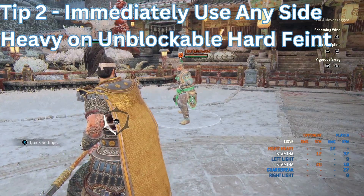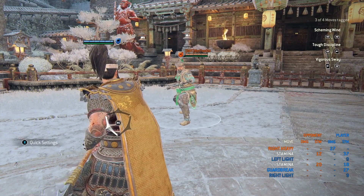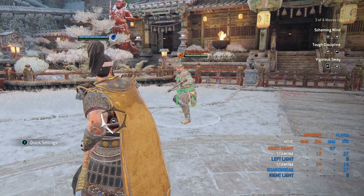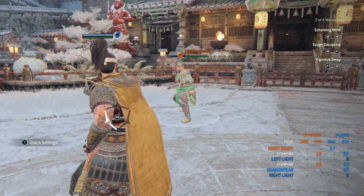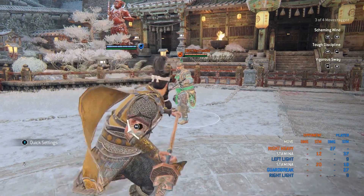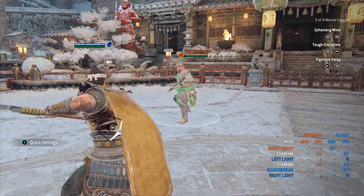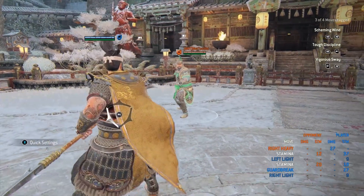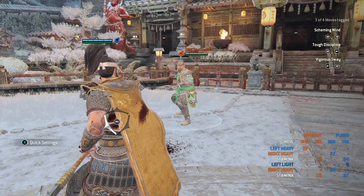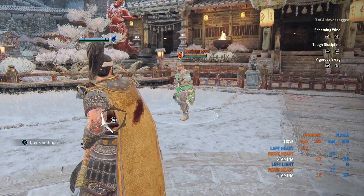Tip number two goes along with that hard feint concept. If you believe your opponent is going to parry you on your unblockable, hard feint it and then throw out a heavy — because JJ can tank it with hyper armor. However, you must have the health to trade. I only recommend this if the opponent is low health and you have at least half health, or you have a strength-in-numbers situation on a point. Both take 27 damage, but if they're lower health than you, that works in your favor.